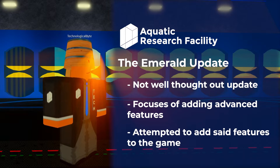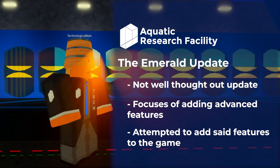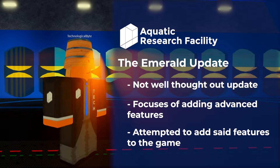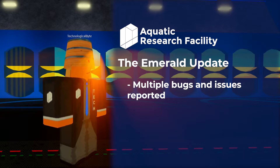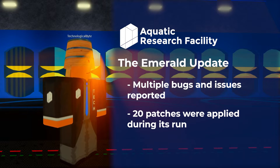So we decided to add those new features into the game. Unfortunately, we did not meet our promises of adding points or the career mode, but we added basic functionality of the hunger and thirst feature. When many people started playing the game, there were many bugs being reported to us. From every revision starting from the first release, the Emerald Update released 20 patches over time before we discontinued it in 2018.